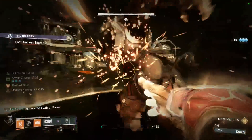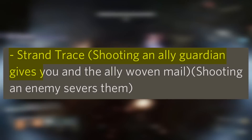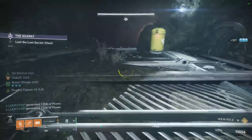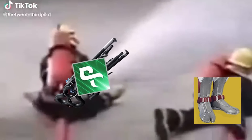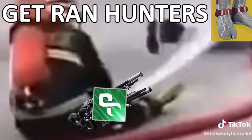There's a new Strand trace rifle — shooting an ally Guardian gives you and the ally Woven Mail, and shooting an enemy severs them. That sounds absolutely crazy. I cannot wait to get my hands on it and just start firing it around like a wild fireman's hose, spraying down enemies and shooting all my teammates. I love it.